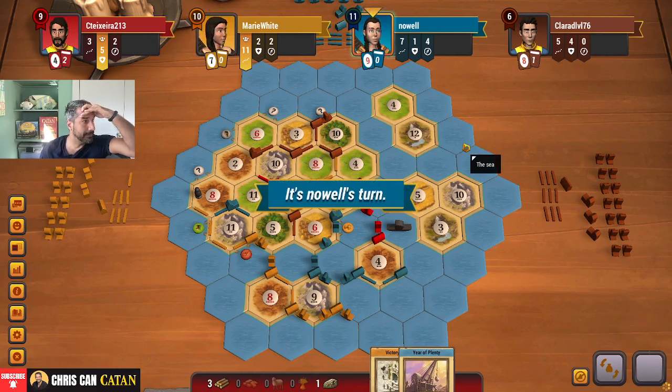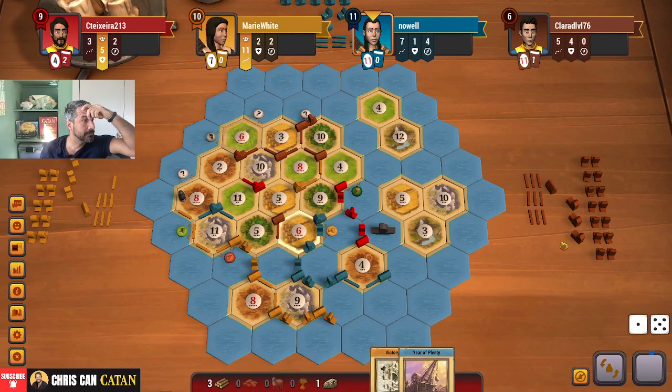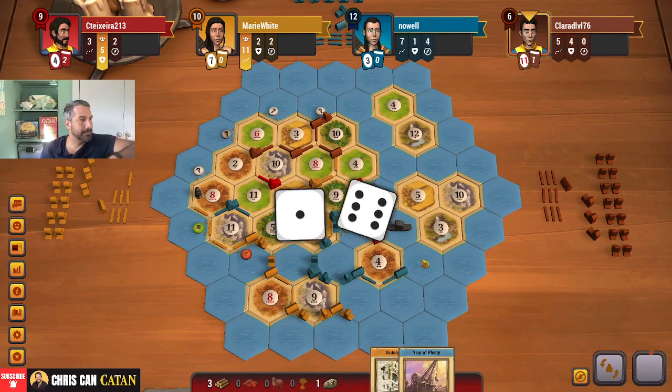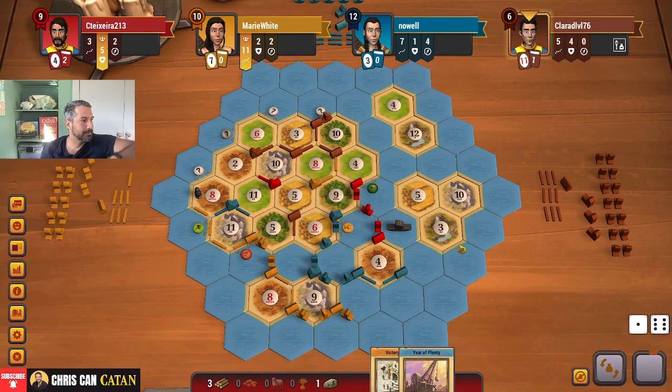So either we secure it and lock it by buying one card, and hopefully it's a knight. There's also VPs in there. It's a risk though, because maybe they're ahead. Ideally they buy a card. What about an ore? City — city's not great. And a seven.